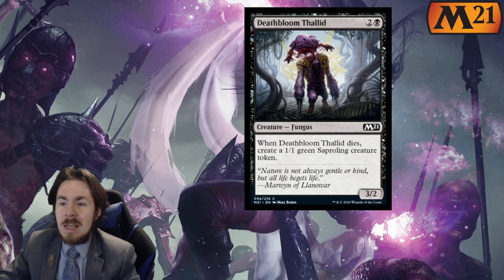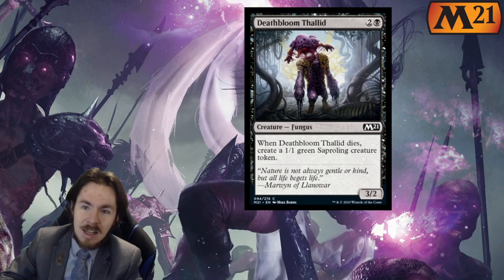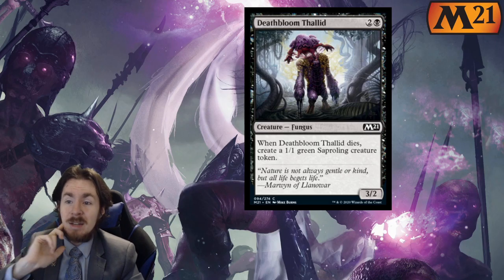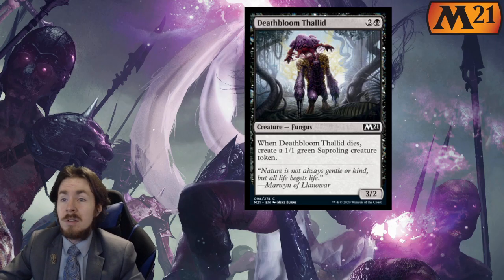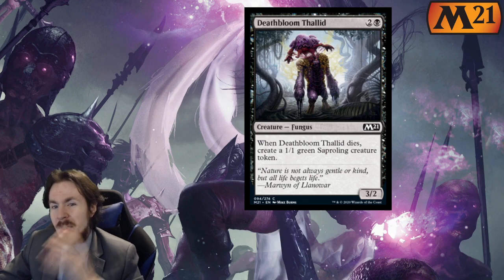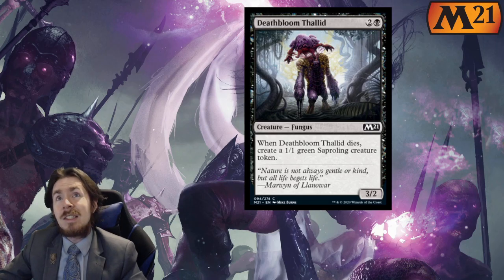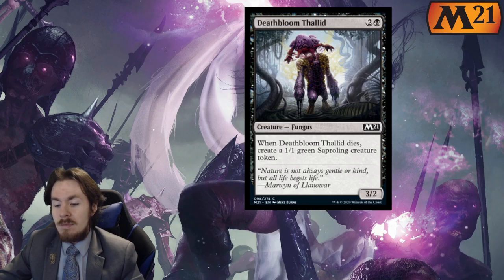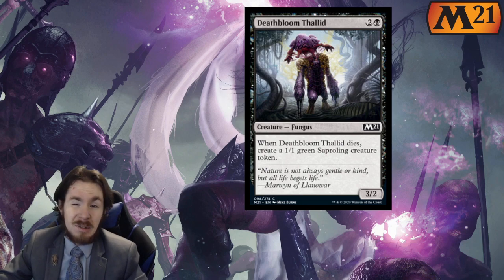Deathbloom Thallid: I like the artwork, it's pretty sweet. I like the idea that when it dies, it makes a 1-1, and you can use it for sacrifice fodder or just block more often. In Limited this is like a 3 out of 5 — it's a pretty solid card. Nothing wrong with picking up one or two to help stabilize your board. If you have any plus 1 plus 1 counter stuff, that's decent because you're almost guaranteed to have a creature left over. If you have any sacrifice synergies, it works there too. Standard is a 0 out of 5 — it doesn't do anything.